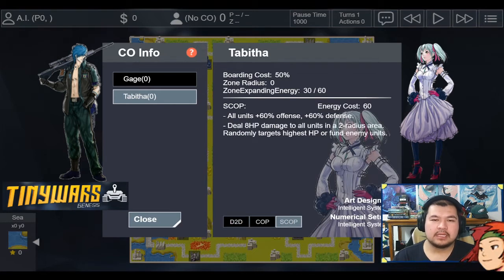As for her power, her CO zone becomes global. Everyone gets those 160/160 stats, as well as dealing an 8-damage missile to all units in a two-tile-wide radius. It randomly targets either the highest HP or highest funds enemy units — basically like a Meteor Strike. If your opponent is clumping up their expensive units together, it can crush them hard. But if you use it, your CO zone goes back to zero, so you probably want to use this power when you know you're winning right after, or when you can build it back up.